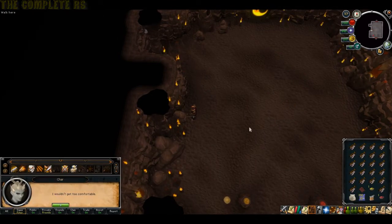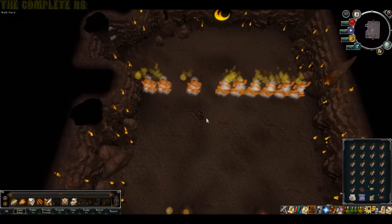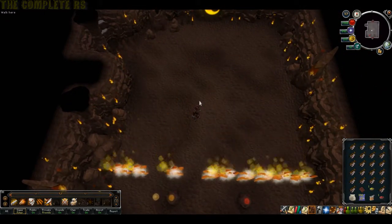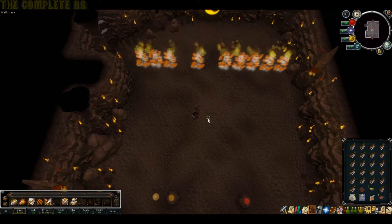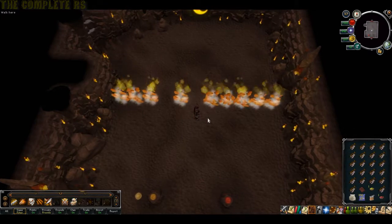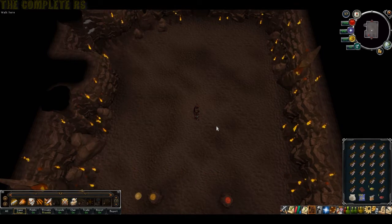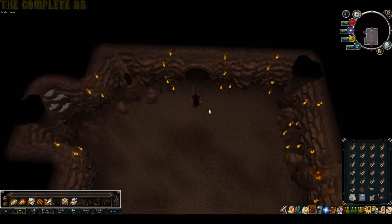As soon as you've done it, the firewalls will then start to come. Similar to the QBD, just stand in the gap — then there will be one more to avoid. Fairly straightforward. If you decide to run into it, you will take a fairly hefty amount of damage, but one food should cover it. As soon as you've avoided both of those, the door will crack open — head on through, and this area is timed.